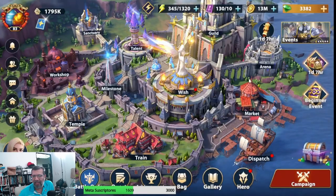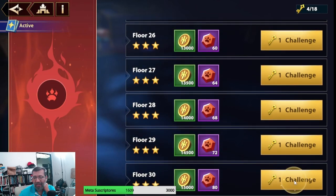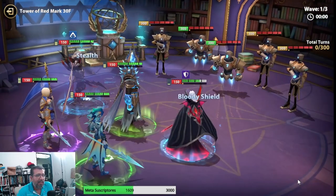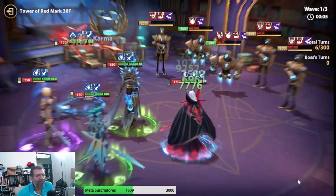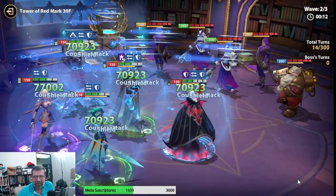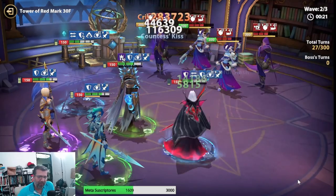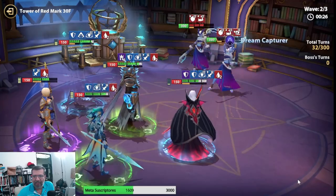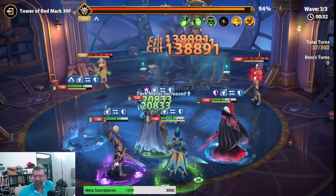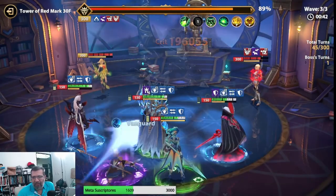More or less those are the auras we'd be using on her. Where can we use her? Definitely in the Red Faction Tower. Also in her own faction, Eternal Sec, especially to help obtain her second exclusive and continue progressing toward her exclusives. She'll help a lot in her own faction content for sure.